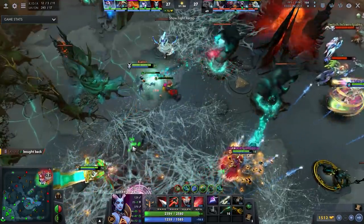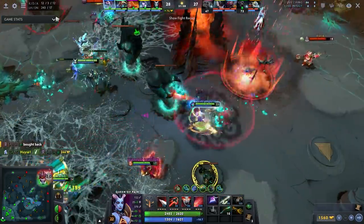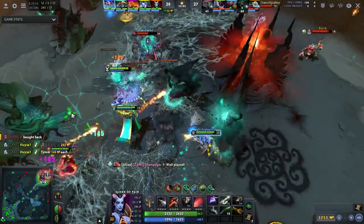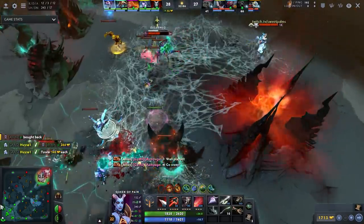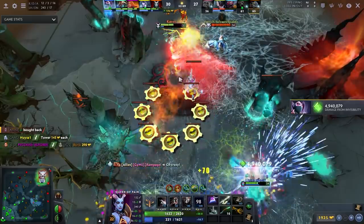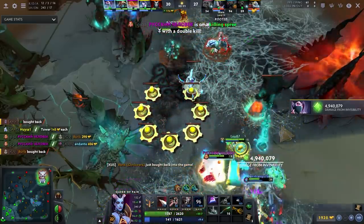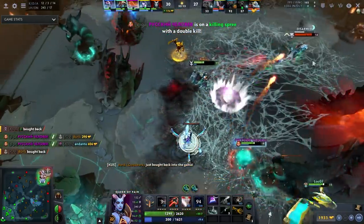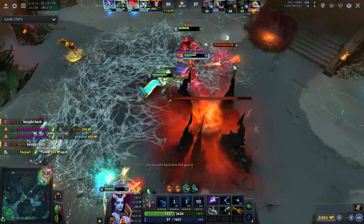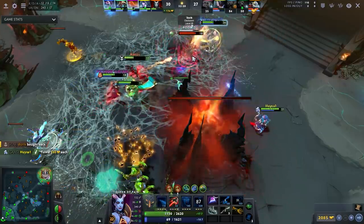This version of Kunkka does absolutely everything and is a really good laner. Pair it with a hero like Tidehunter and you just nuke everyone down — the carry stands there getting auto attacked helplessly, and if the enemy support walks up, you yeet a Torrent at them and they die too.